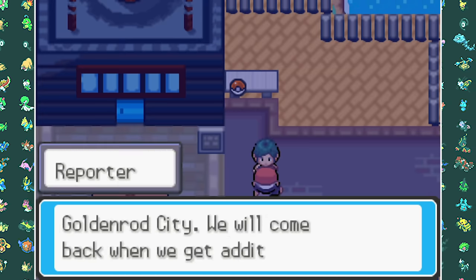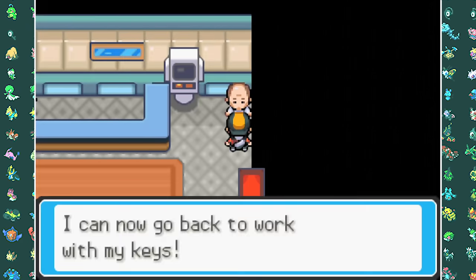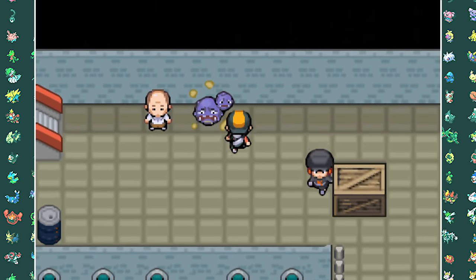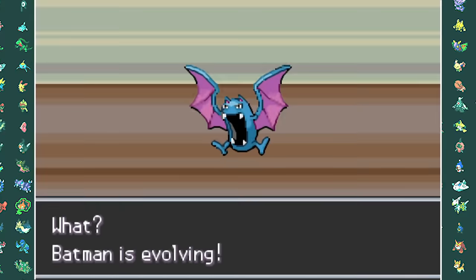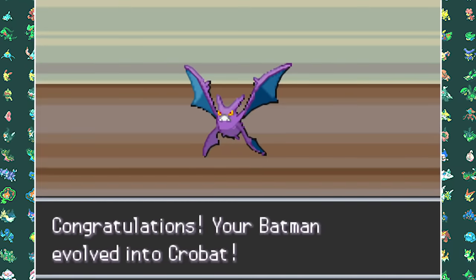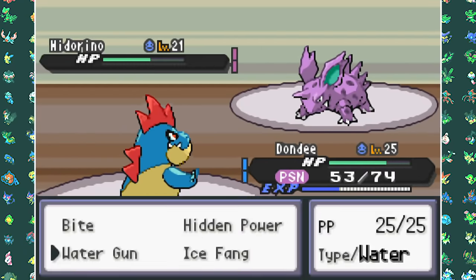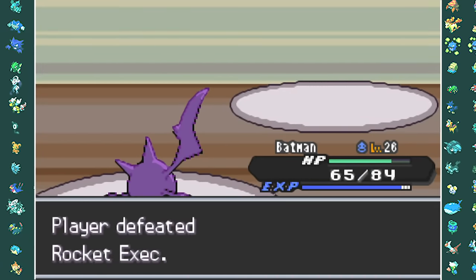After this we have to do some side quests — delivering a key to a warden — and then we get a janitor mask to use for going into the sewers of Goldenrod City. Yes, they made an entire sewer underneath the city where Team Rocket is scheming. After beating up some grunts, my Golbat evolved into Crobat, and eventually near the end of the sewers we have to fight Proton again.